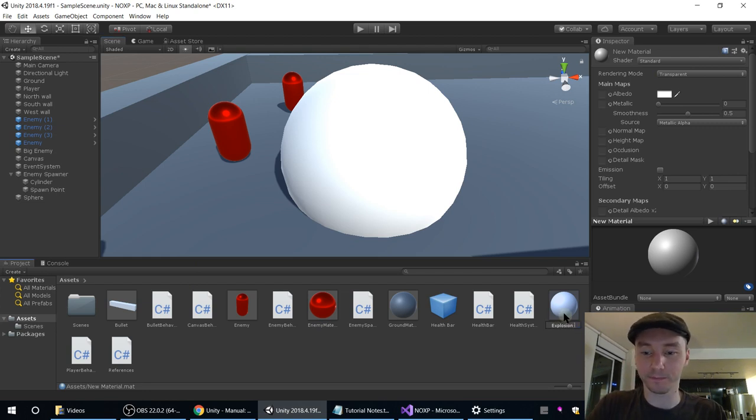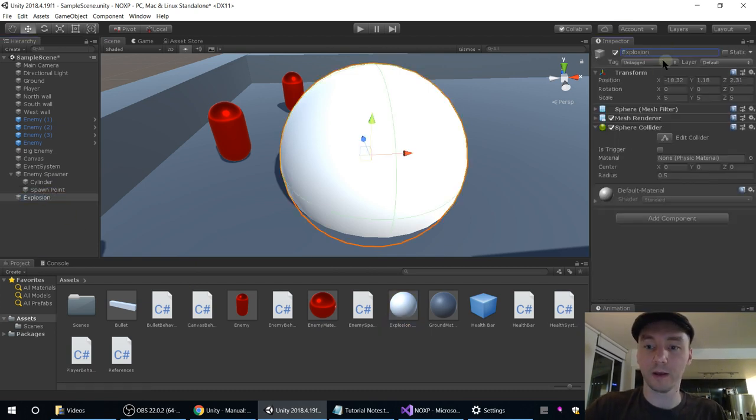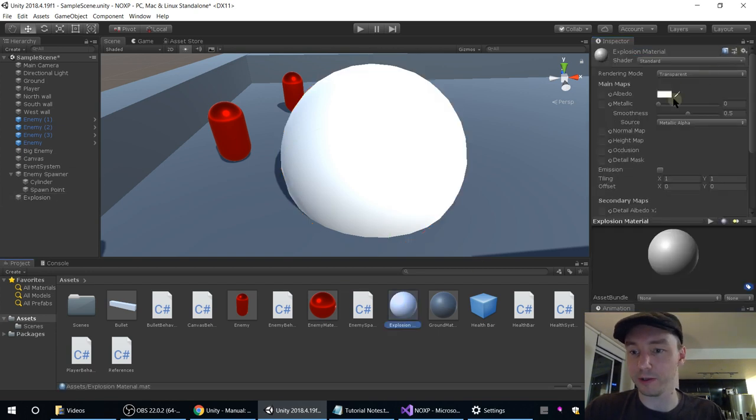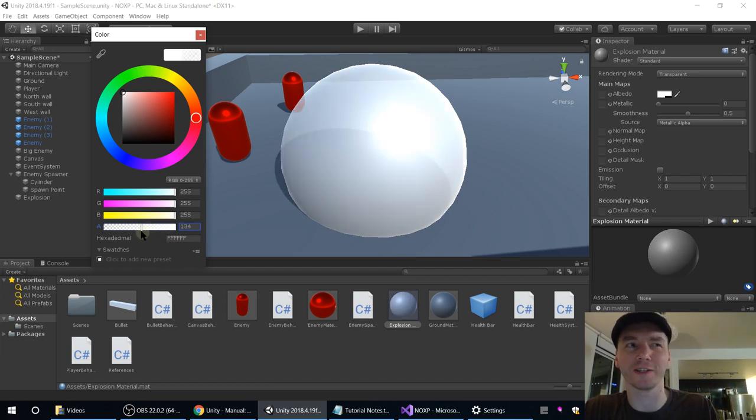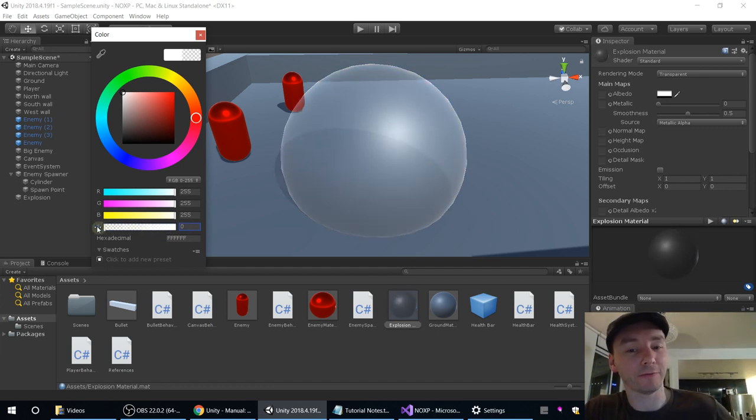Let's name this ExplosionMaterial. Now let's go back to our sphere, which we will name Explosion. Then we'll drag our ExplosionMaterial onto our Explosion. Now when I make changes to this material it will be reflected there. But it still hasn't gone transparent — the reason is that the color we're displaying has maximum alpha. This slider is all the way to maximum, and alpha is solidity — non-transparency. An alpha of zero doesn't make it go totally transparent, it just makes it go mostly transparent. If we went for a really low alpha and a kind of orangey color, it's not great but you can maybe tell what we're going for.